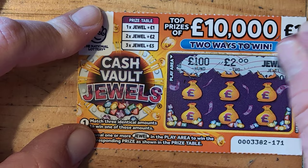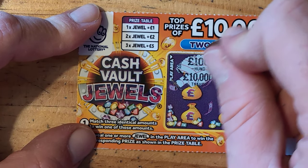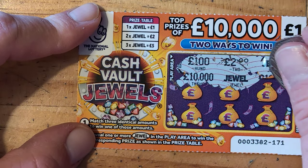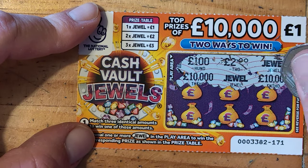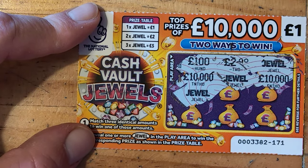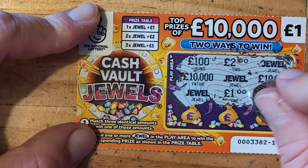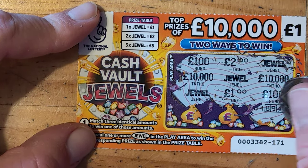We have a jewel, we have a pound, 10,000 — we have another jewel, so we've got two pound. 10,000 — we have another jewel, so that's another fiver. Nice, I do like this new card — another fiver. Well, £10 on the other one, £5 on that one.